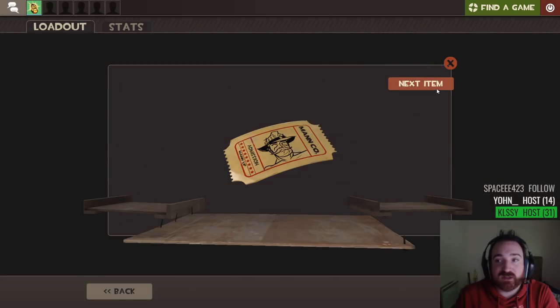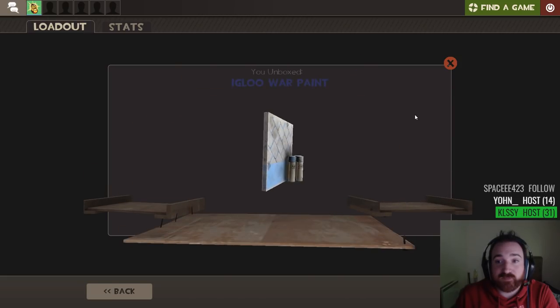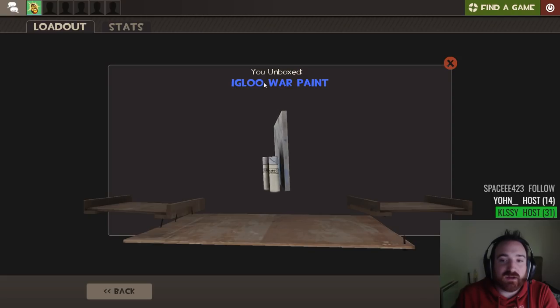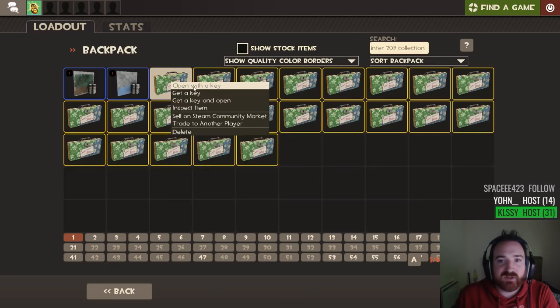We can get multiple items — we can get an MVM ticket. That's great. More MVM. Igloo. Every time I see the word Igloo, do you know what I think of? Pingu. Remember Pingu — the penguin? It was a TV show.